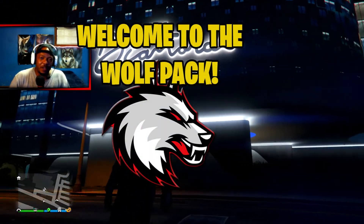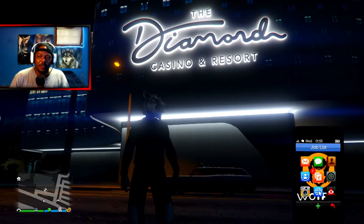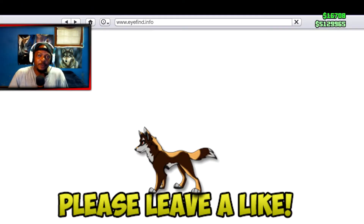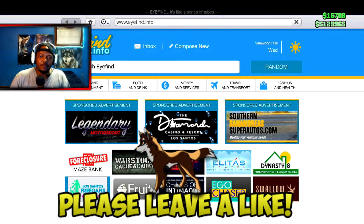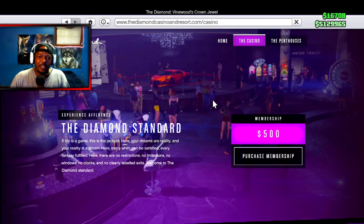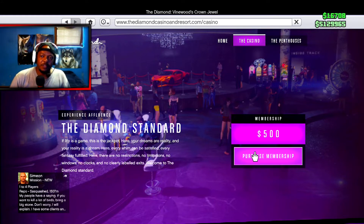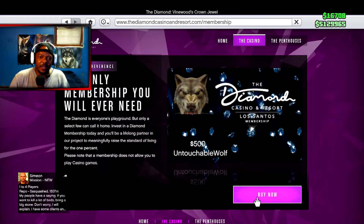The first thing you want to do is open up your phone and go to the website. I'm going to show you how to purchase a membership. Let's do that — you can get access to the casino for $500. We will purchase a membership now. The only membership you will ever need.